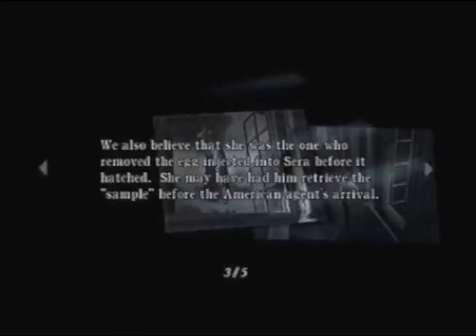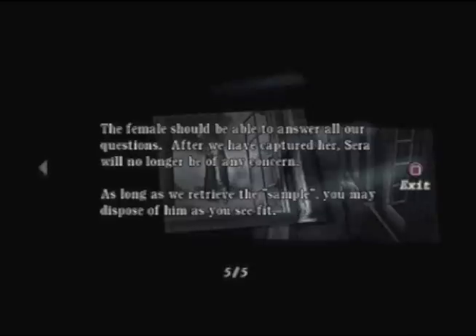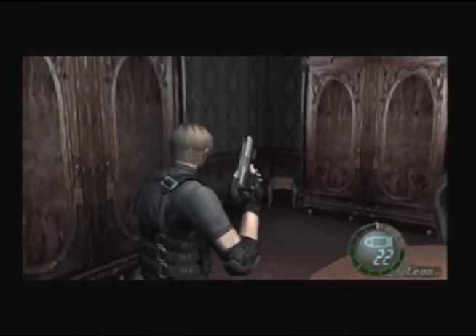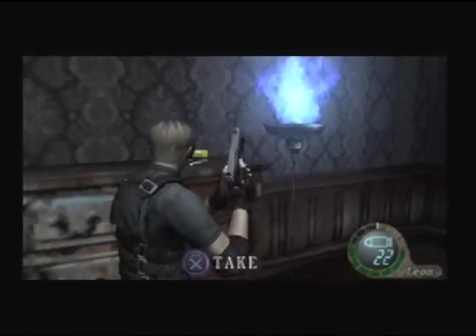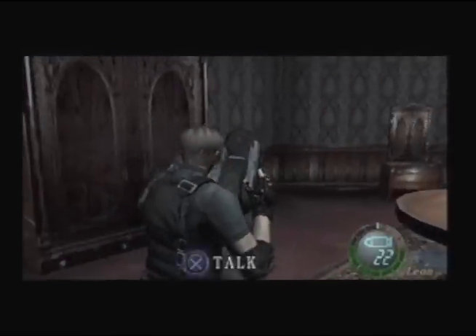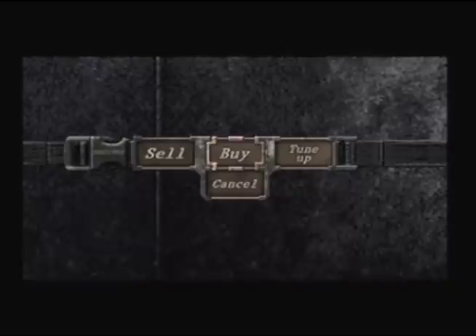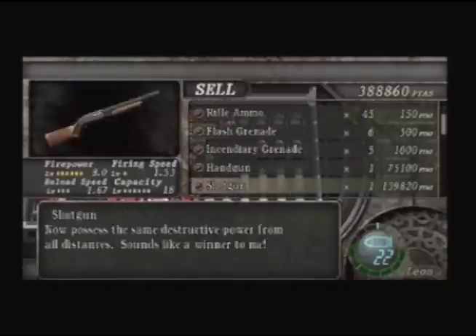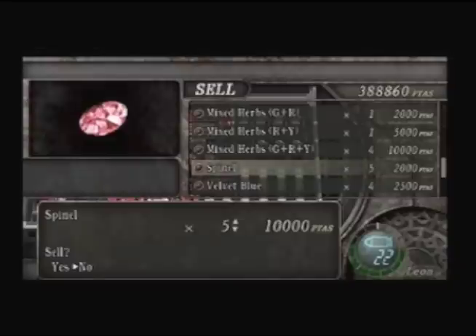Oh, there's a note. I will actually just click through this — as usual, you know, you could pause the game if you want to read it. Oh, shotgun shells! Welcome, I'm back. Got a selection of — what are you selling? Okay, what am I selling? Spindles — five spindles. Four velvet blue.